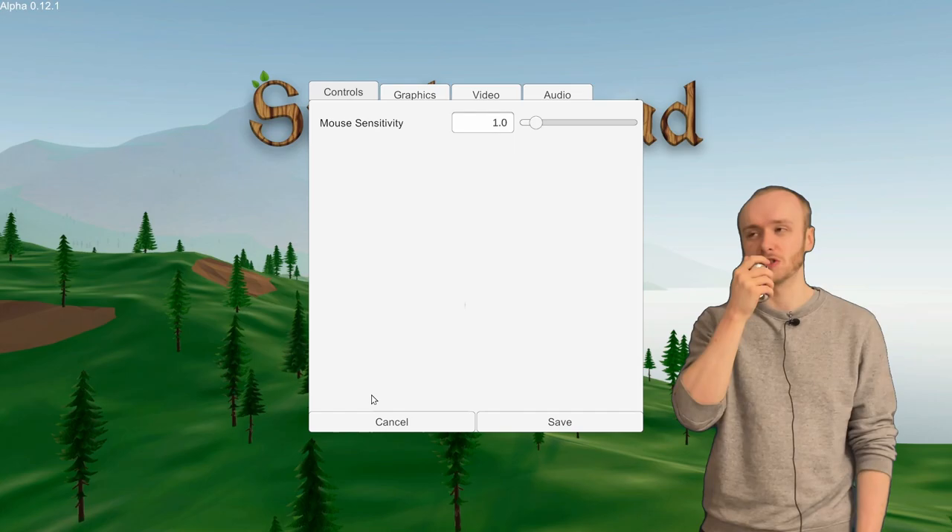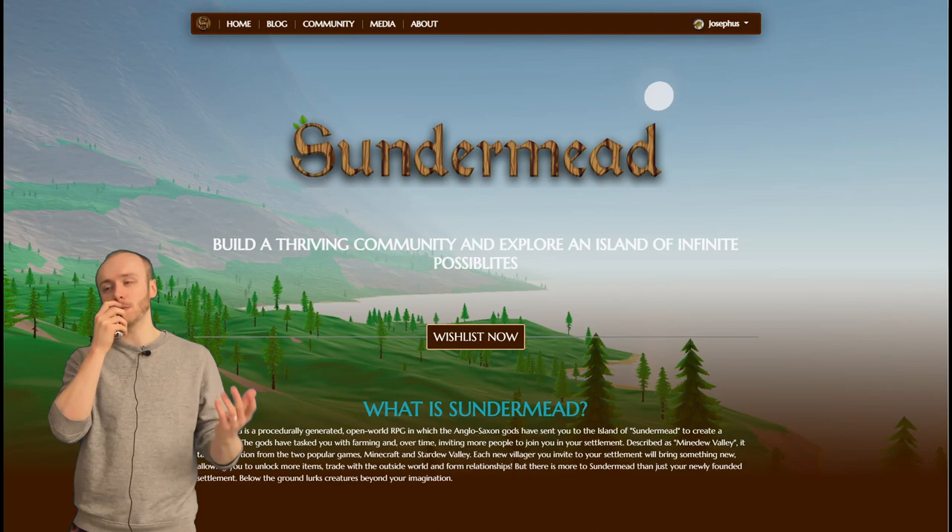For the last year and a half of Sundermead's development, the UI has been using Unity's default elements which look very grey and boring — to the point where I've even had comments on my videos saying how crap it looks. I wanted to get this sorted before I had any build available to the public, so I thought this was really the best time to get it done.